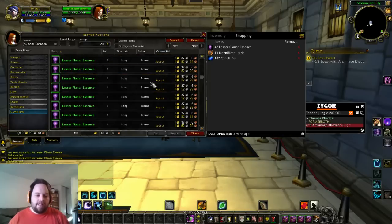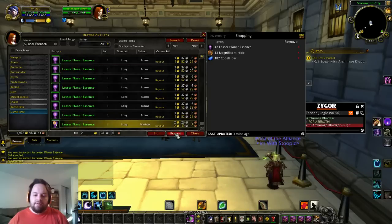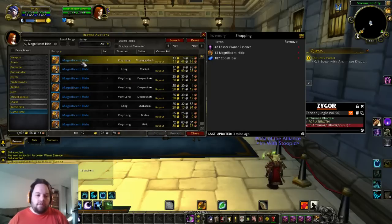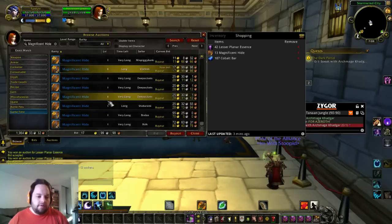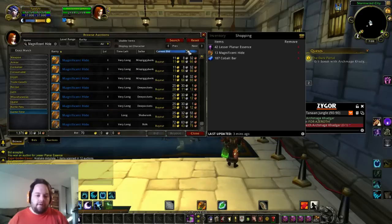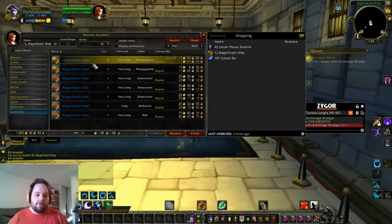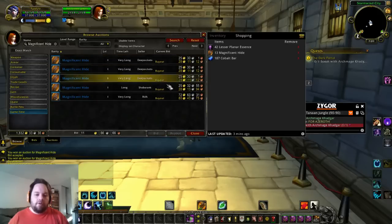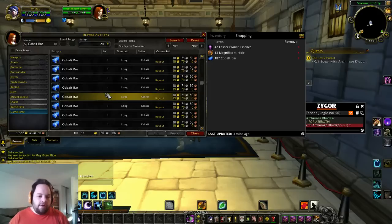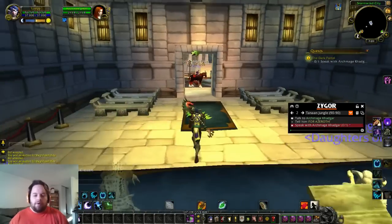We're going to go back to the auctioneer and go to this little highlight that says Shopping. When you click on it, it will actually search for those items. The ones that have little gold coins are the ones you want to buy, so you start buying everything out. Some people have listed them one at a time which is a pain, but we'll just keep buying them out. We scroll through every page to make sure we get all 42 essences, then move on to the 13 Magnificent Hides and finally the 187 Cobalt Bars at 250 gold.